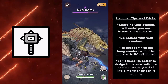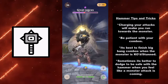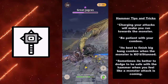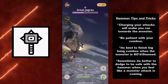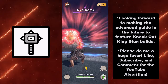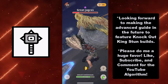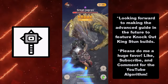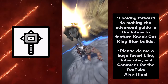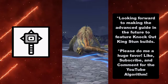Sometimes it's better to dodge and be safe with the hammer when you feel a monster's attack is coming — it's just better to dodge rather than wreck your combo and have to use a potion. I'm looking forward to making an advanced guide featuring Knockout King stun builds, as the hammer is typically known as the Knockout King in the Monster Hunter franchise, as well as featuring key moments when you can take damage in between combos.